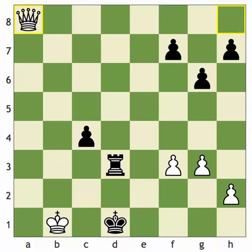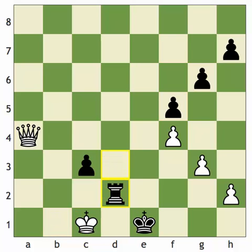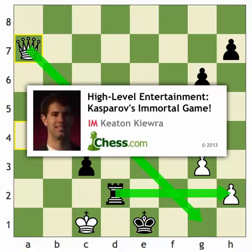Rook d3, queen a8, c3, queen a4 check — kicking the king — and now f4. Black played f5, waiting. Simply king c1, blockading the pawn, and rook d2. But now after queen a7, black resigned. Black's unable to capture the pawn because queen g1 check wins the rook, and on the next move white's just going to capture black's pawn on h7 and start eating pawns. So black resigned. I hope you enjoyed Kasparov's immortal game — a very good example of how great Kasparov was in calculation, and why he was certainly the most feared and strongest player of his time.